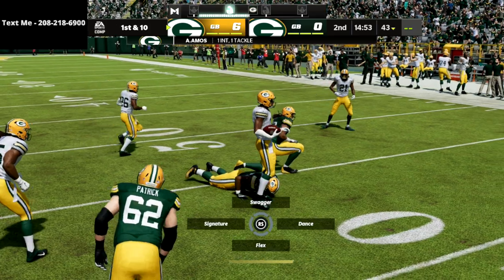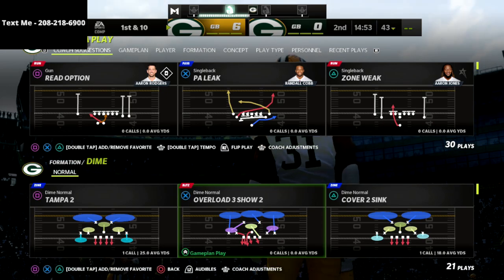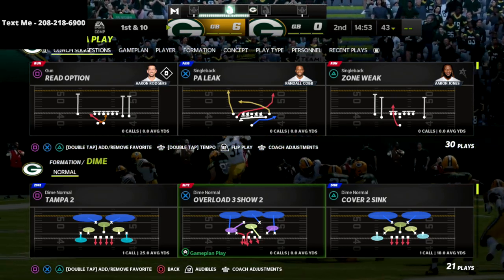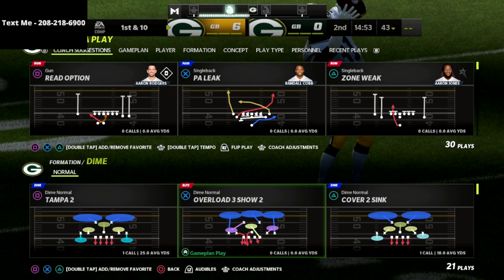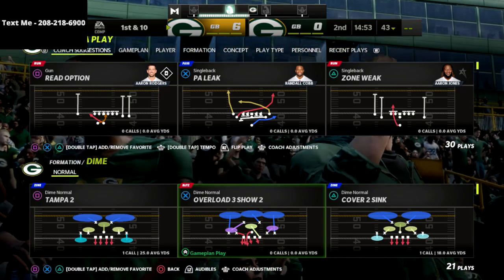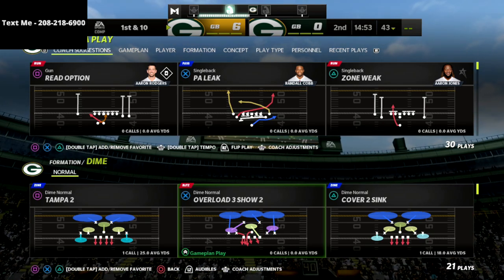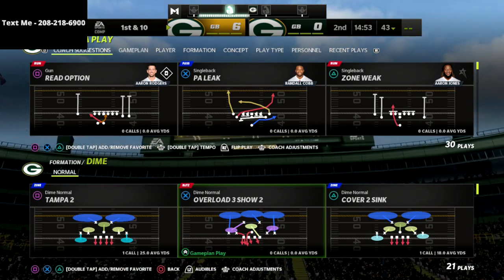Thanks for watching. If you haven't gotten my full four-six defensive guide yet, we go into a ton of detail on how to defend spread, tight, gun bunch, and all the major meta offenses. If you want to get more consistent stops on defense, grab the defensive guide — it's on sale for just $15, there's a link in the description. Thanks for watching and we'll see you guys in a little bit.